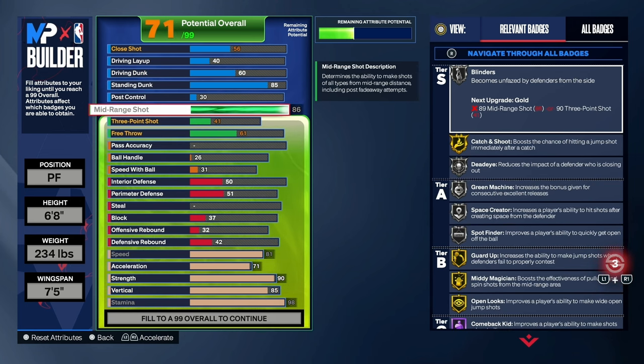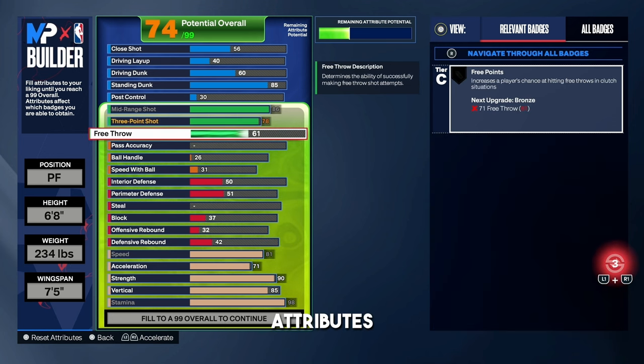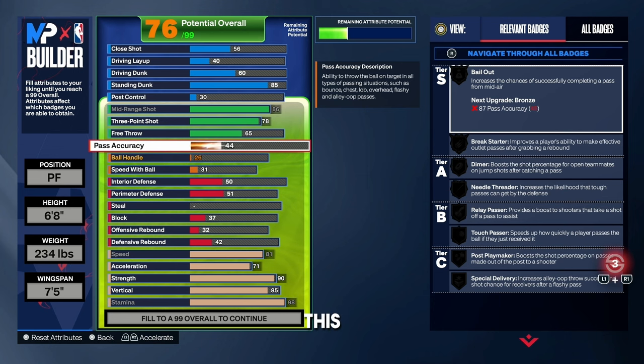For the mid range, we're going with an 86 to get the badge Gold Open Looks. Once you set that screen, the defender plays down, you pop and shoot — that badge is going to help you hit these open shots. For the three-point rating, we're going to be going with a 78. For the free throw, I had some leftover attributes, so I put that up to a 65.